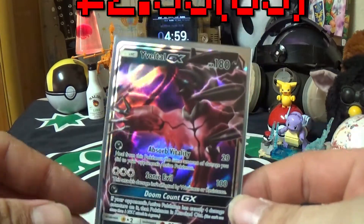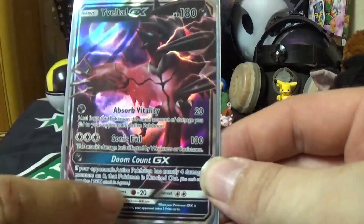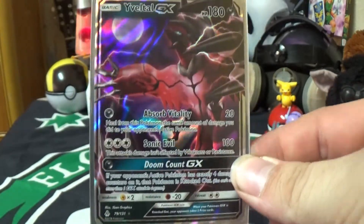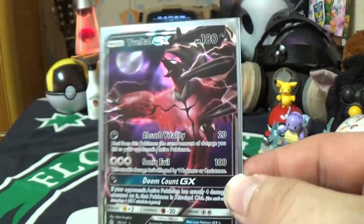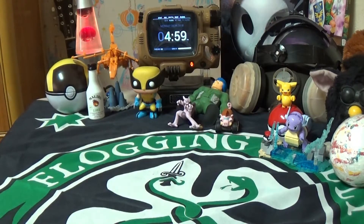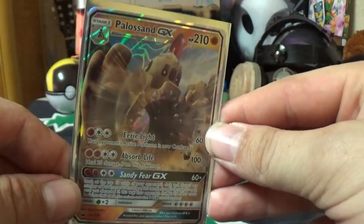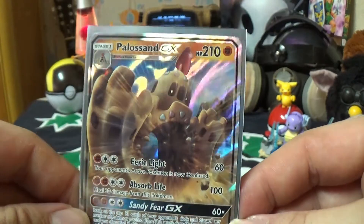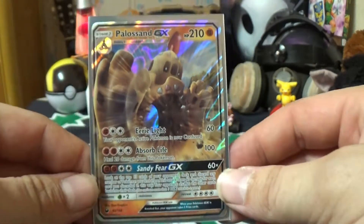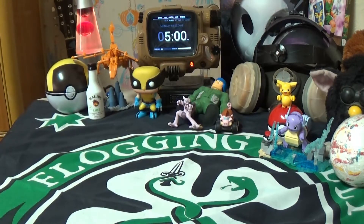Next up we have a GX full art — it has a nice holo to it. Holy shit. It's a beautiful card, just beautiful. One of my buddies was trying to buy it off me — not happening, buddy. I'm sorry, I've gotta wait till the price boosts so then he can buy it. He was trying to get me to give him the friend discount. No thank you.